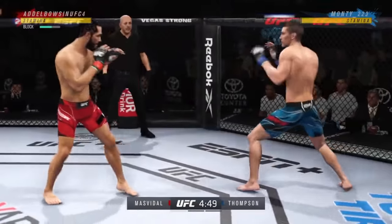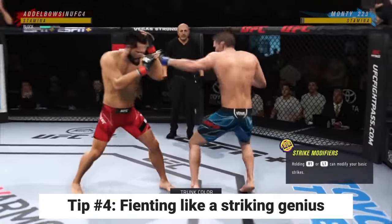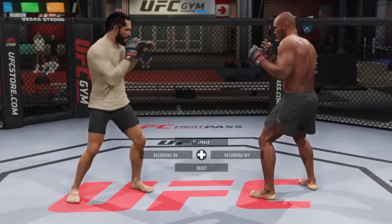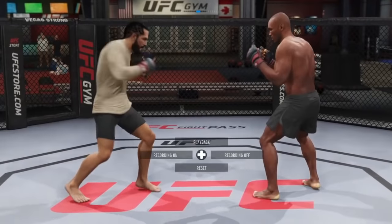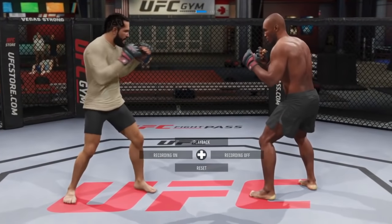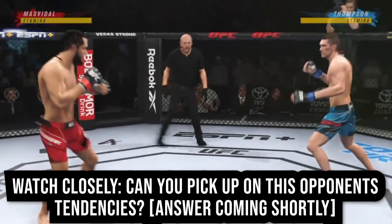Let's move on to tip number 4. Let's talk about how and when to feint to make you a striking genius. First, let's cover how to feint. In order to feint, or fake a shot, simply press the right trigger, or R2, immediately after pressing another strike. This will cancel the animation, resulting in a feint. Here are a few specific examples of when you should be throwing one.